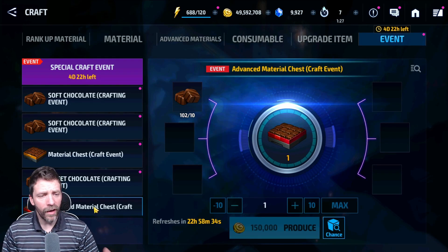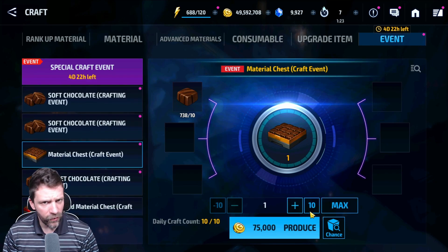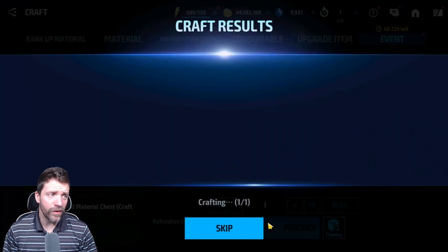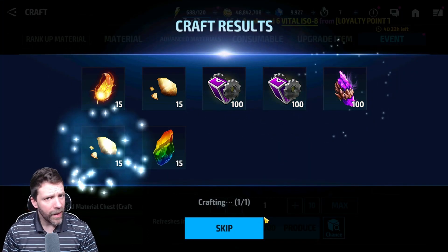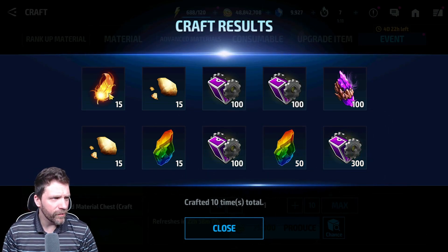Tomorrow we're going to be ready to do another 10 pull here. And then in the material chest we can press max — we're going to be getting 10 today of those two, and tomorrow we're going to be pulling more. We're getting not that great of mats but there are some normstorns and a little bit of feathers, so cannot really complain about that.